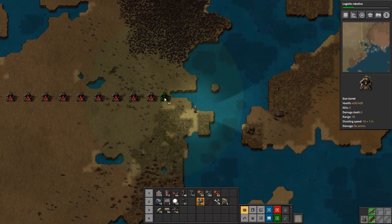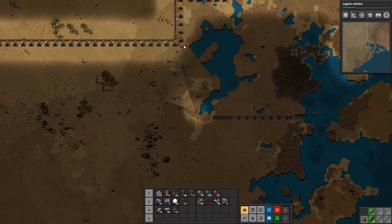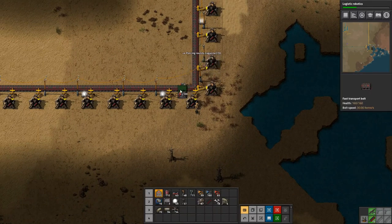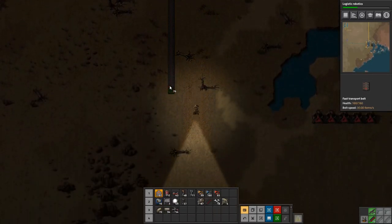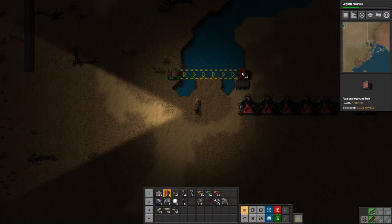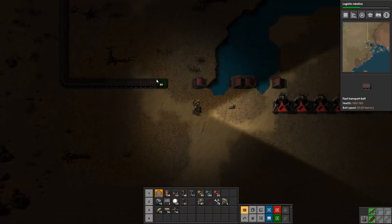Let's set up the turrets first so we can work in peace. We'll split the belt out so it runs down and feeds these guys. We'll put a splitter in there and get our underground belt set up. Let's see where it needs to be — our underground can't quite reach, so we need to go up one. Then set it up like that and get the ammo over here.